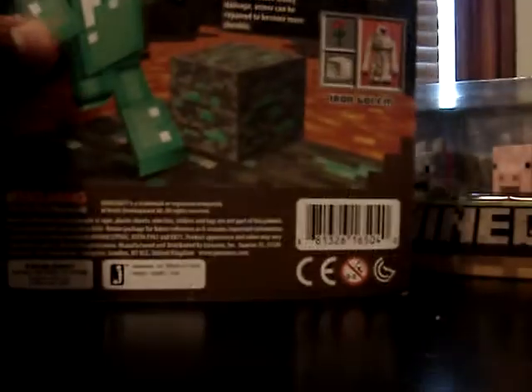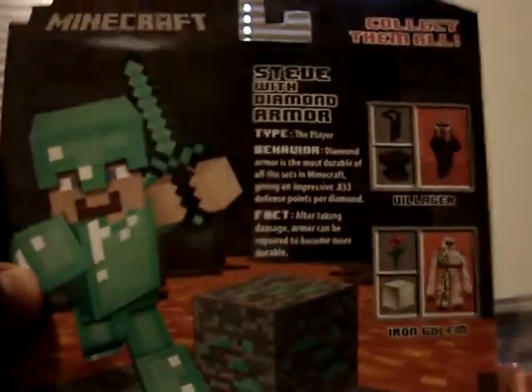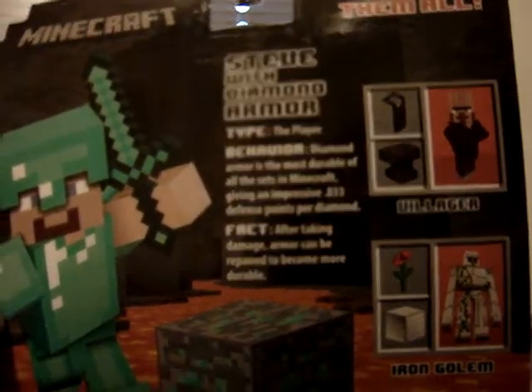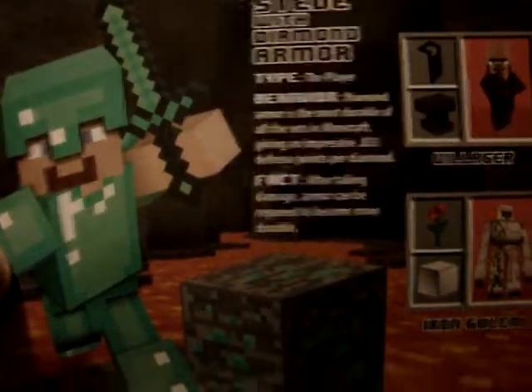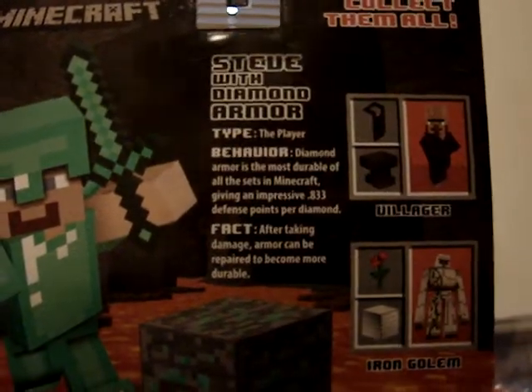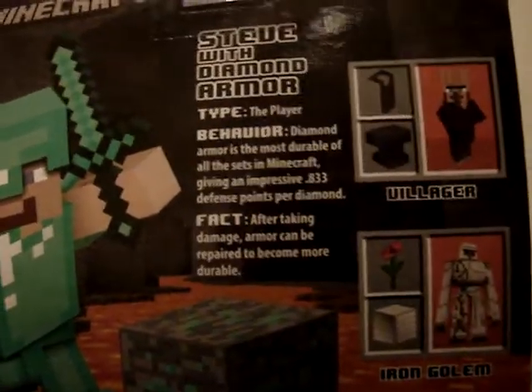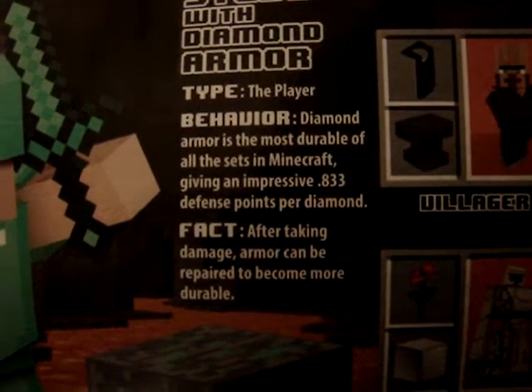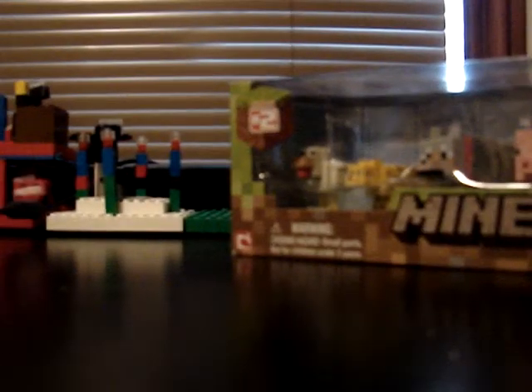I forgot to show you the back of Steve's box. So yeah, here is the back. There is still the villager and the iron golem from series 2 we have to get. We still don't have the enderman or the zombie from series 1 though. On the back it says — you can pause it right now to see what it says.